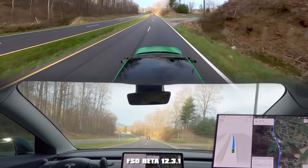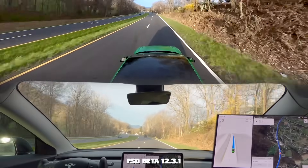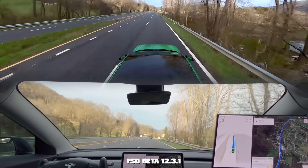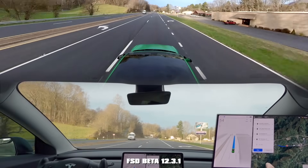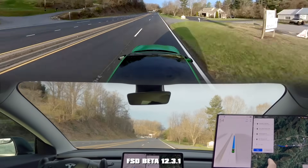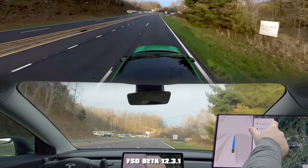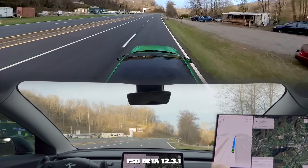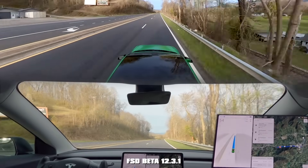I'm going to try to have it do a U-turn right up here. We'll go past this one and then I'll remove my first waypoint and it should reroute me back and give me a U-turn. So let's see — now let's go to the next one. Right here, remove it and see what it does.